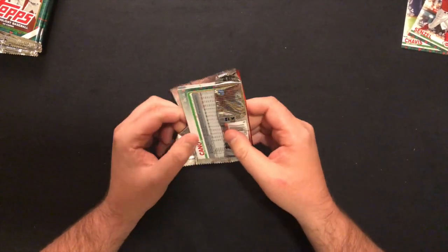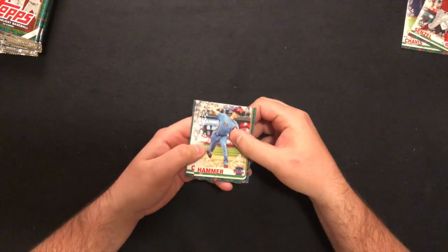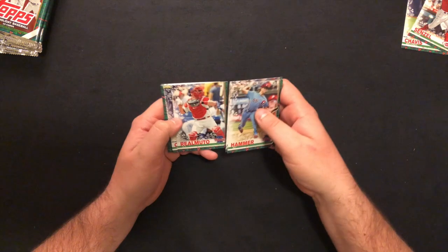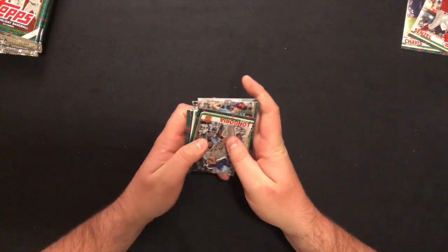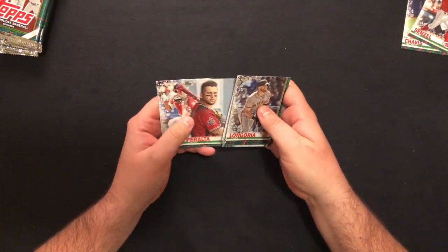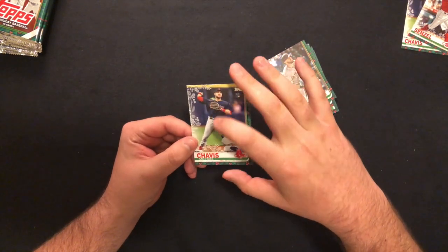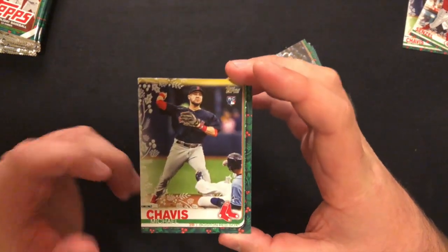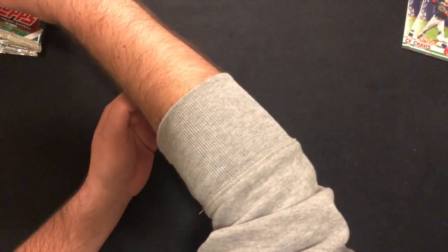Let's see what pack two has. J.D. Hammer — A-plus name for a reliever there. Rookie. Patrick Corbin. Verdugo. Peralta. Gero Muto. We got something fun here — let's keep that till the end. Grinkey, Avino, Canal. Michael Chavis Rookie — and it's like glittery, kind of sticking out. Not numbered, but that's a nice card. Not a bad first couple packs with the two Chavis Rookies and Senzel Rookie.